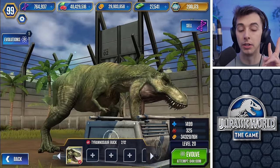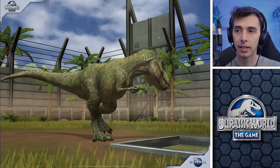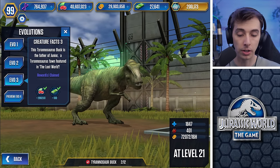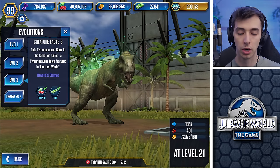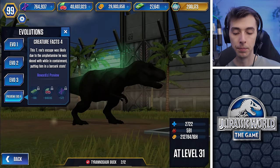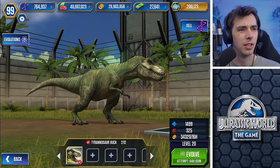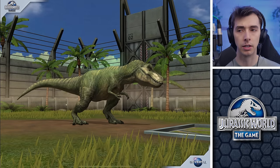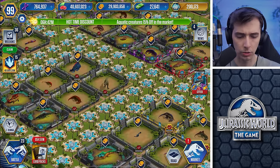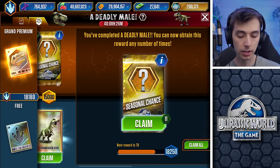Level 20 and level 30. We need two more and we have one already. Oh, we can't make it level 40 because we can't buy this thing. That's a shame. The Tyrannosaurus book is the father of Junior, a Tyrannosaurus fawn featured in The Lost World. And the last one says Tyrannolophosaurus's escape was likely due to amphetamines it was dosed with while in containment, putting it in a berserk state. I thought the reason it broke out was because they didn't sedate it enough — Jurassic lore nerds, tell me in the comments.